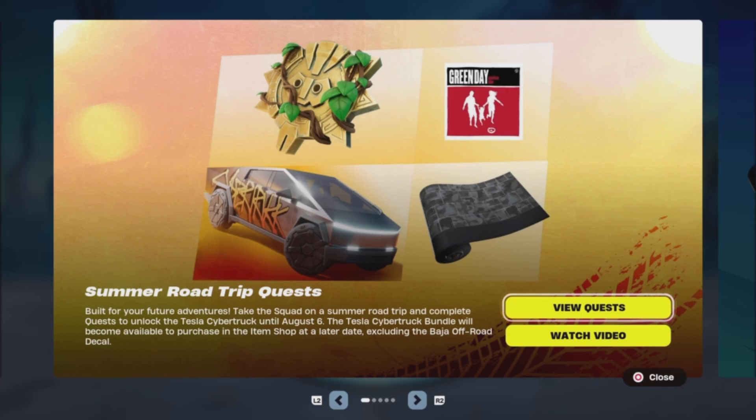Get your Fortnite on and all those types of things. Yeah, you can get it for free, but you've got to do so many challenges. You've got to do nine challenges. One comes out every single day, so if you do every quest in one day, it takes nine days to get it, but you also get other rewards like this.